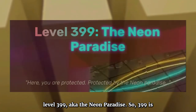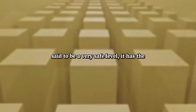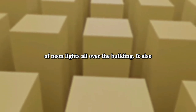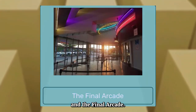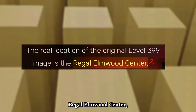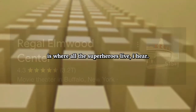Next up is level 399, aka the Neon Paradise. Level 399 is said to be a very safe level with the appearance of a building filled with neon lights. It has three sections: the Rosatin Hotel, the Neon Natatorium, and the Final Arcade. There are no harmful entities on this level. These images depicting this level came from the Regal Elmwood Center, which is a movie theater complex in Buffalo, New York.